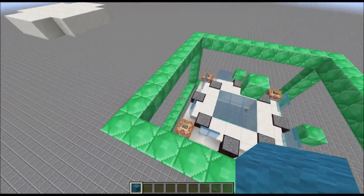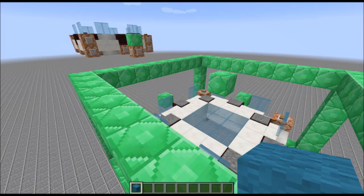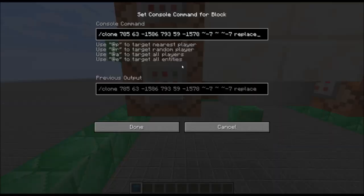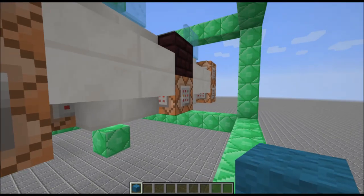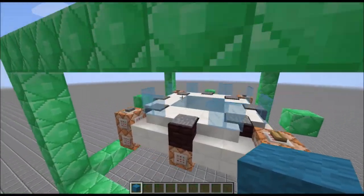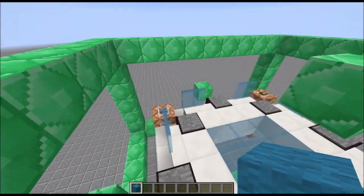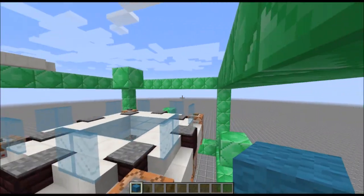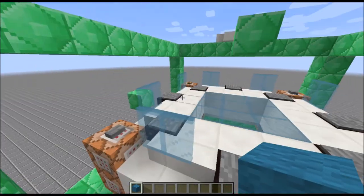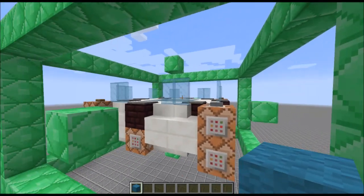One thing I do want to note is I'm going to have a world download for this. Keep in mind if you're going to put this in your own world — you could copy and paste the machine but it won't work because it requires very specific coordinates, as you can see right here. It has very specific ones in every single block, and those coordinates refer to this master block right here. Just remember to keep the same dimensions with one air block on every single side — I believe it's five tall by nine by nine.